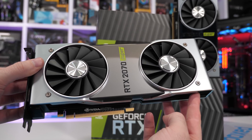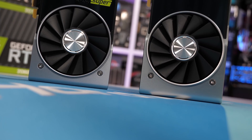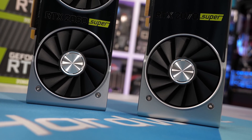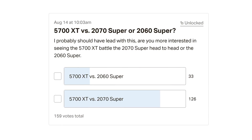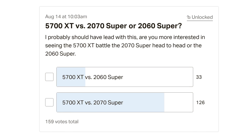Before we get into the results, I'd like to address a few things. Yes, I am aware that the 2070 Super is a more expensive product — it has a $500 US MSRP while the 5700 XT comes in at $400 US, making it 20% cheaper. I'm also aware that Nvidia has a $400 option in the 2060 Super, so this comparison could have been made between either the 2070 Super or 2060 Super, but I had to pick one. A 37-game benchmark is intense enough without adding more GPUs. I asked the Patreon members what they wanted to see and almost 80% of the votes were in favour of the 2070 Super, hence why I ended up going that way.